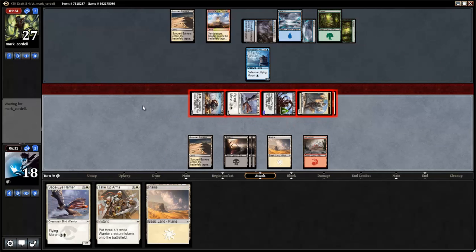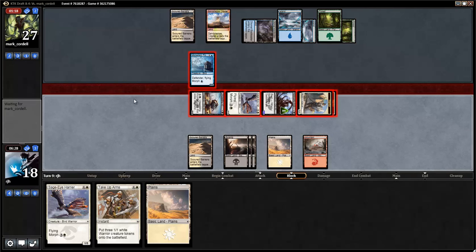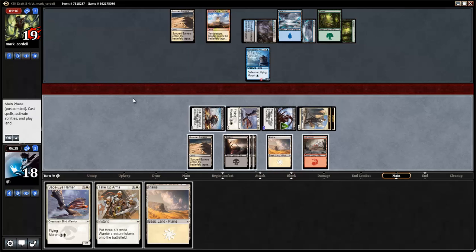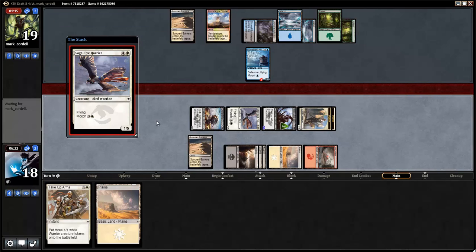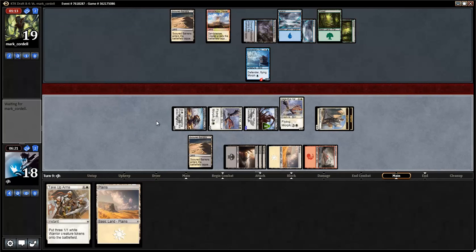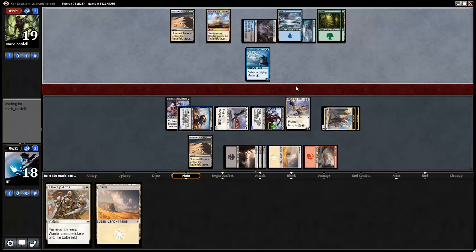I'm going to play the Sage Eye Harrier — again, this is a Death Frenzy play-around. I want to save the Take Up Arms for an end step after I have an anthem. Just a regular cast please. What a long game. I'm F6'd. Debilitating Injury on my Krumar — how interesting. Is this a Death Frenzy now to get rid of some of these guys? I don't know. Still attacking with everything. Let me just draw some lands and see what else my opponent has.